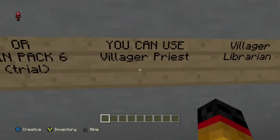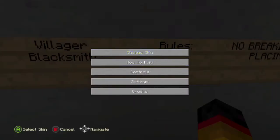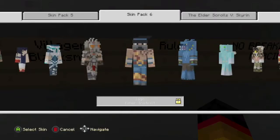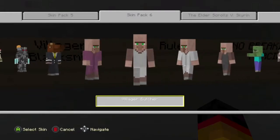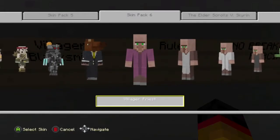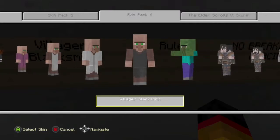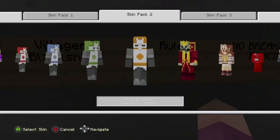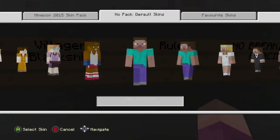So that's Skin Pack 6 Trial. You can use Villager Priest, Villager Librarian, Villager Butcher, and Villager Blacksmith. Go inside of Skin Pack 6 and look for the Villagers. Here they are — these are the Villagers that you can use. Let me just go back into my skin and I will explain more of the rules now.